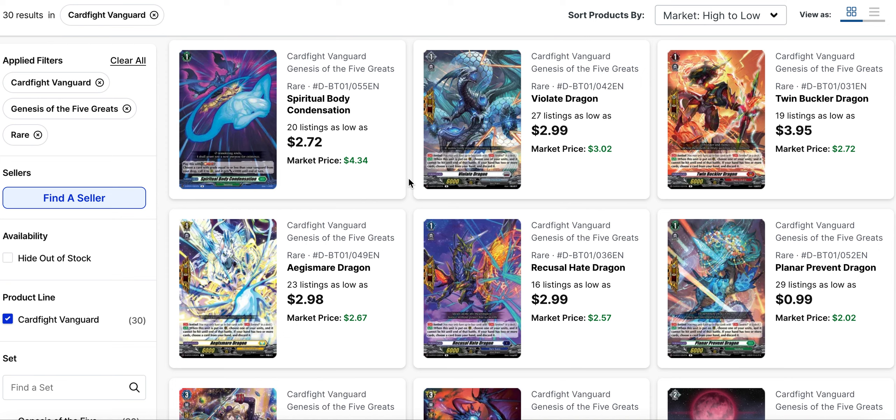Before we start getting into the singles, I have one topic to cover in regards to staples. In one of my prior videos I was talking about critical and heal trigger common vanillas that you can pick up from Set 1 and Set 6. Today I want to go over the same topic for sentinels, or as we tend to call them in Vanguard: perfect guards.